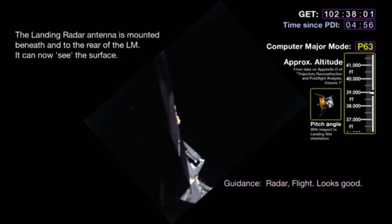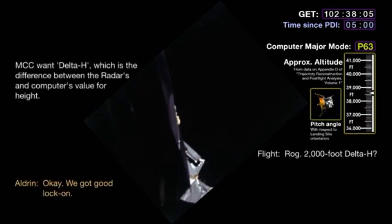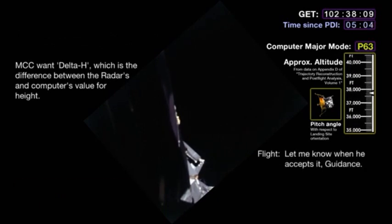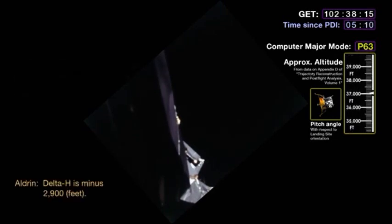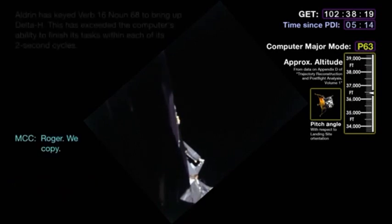Okay, we got data back. Radar flight looks good. Roger. 2,000 feet. Roger, 2,000 foot LH. We got good lock on. I want to accept the guidance. Roger. Altitude lights out. LH is minus 2,900. Roger, we copy.